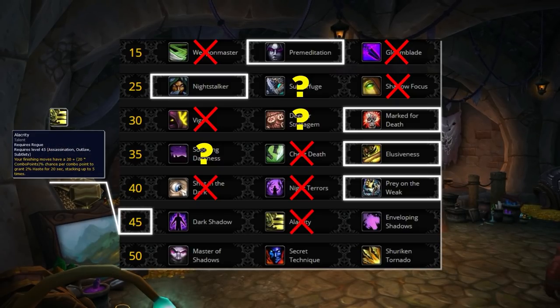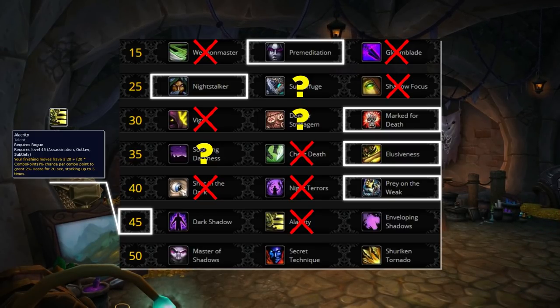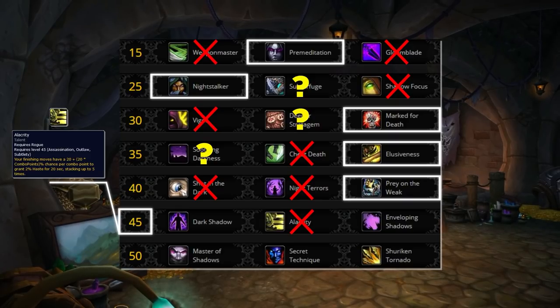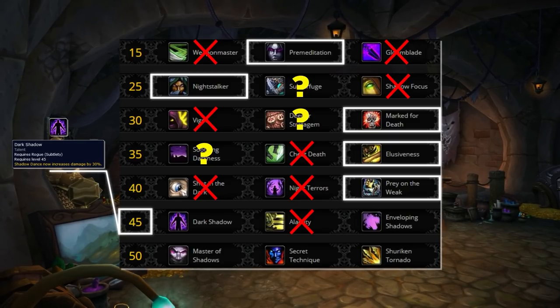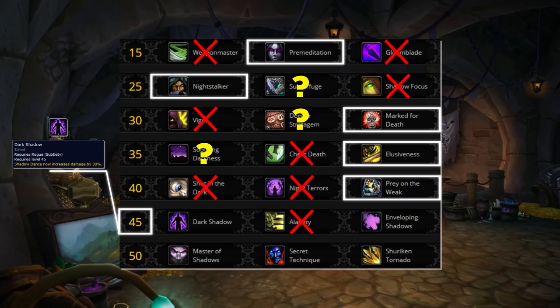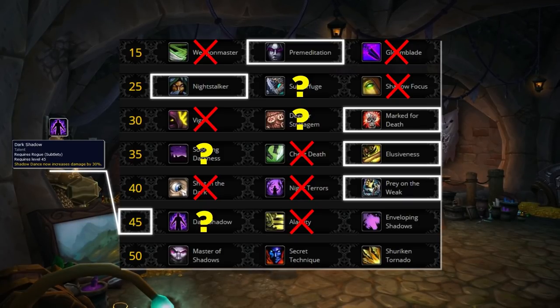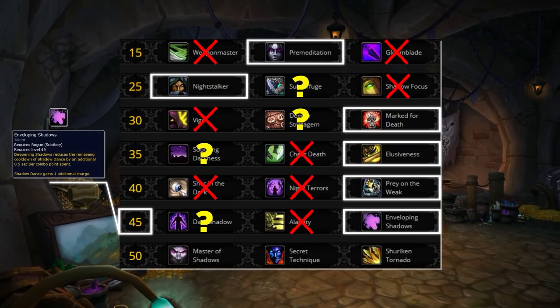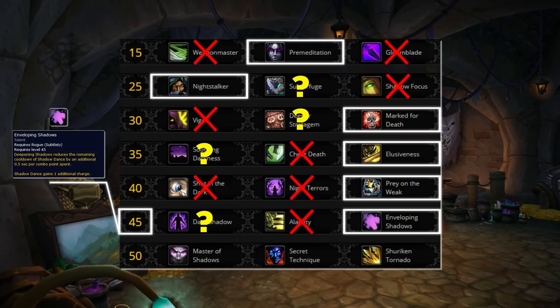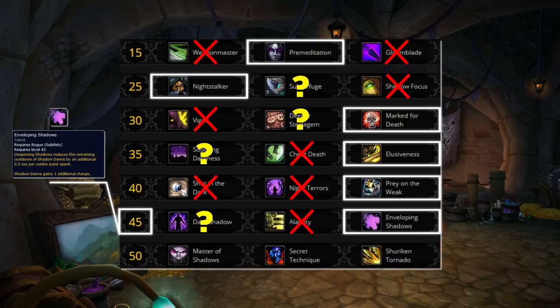On the penultimate talent row, instantly disregard Alacrity — haste is not a favorable stat, and a stacking haste buff on a burst-focused spec just isn't optimal. Dark Shadows increases Shadow Dance damage by an additional 15% and is used when looking to win in a singular dance. More favorable is Enveloping Shadows, which gives an additional Shadow Dance charge while reducing cooldown each time you spend combo points. Without dance you're doing nothing, so twice the control and setups makes Enveloping Shadows the clear winner in most scenarios.